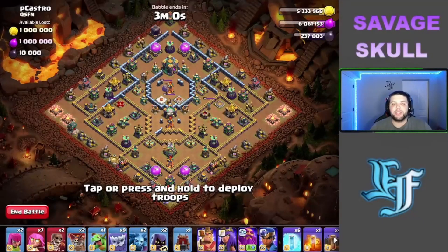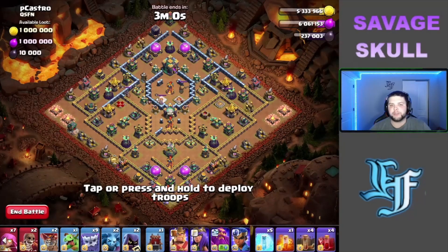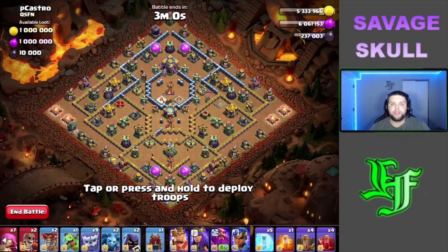We're using the yeti super archer smash attack. We also have five freezes in this army composition, four earthquake spells, and four skeleton spells as well. I've tried attacking from some of the different corners of the base and it just wasn't really working. The most success I found is coming directly from that multi-target inferno eagle artillery compartment.